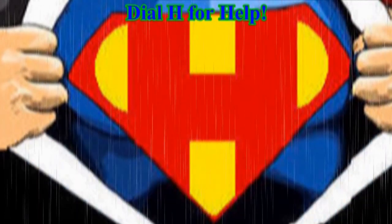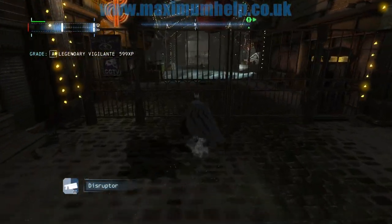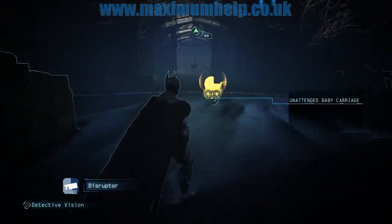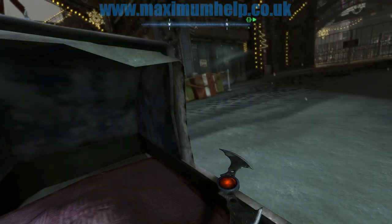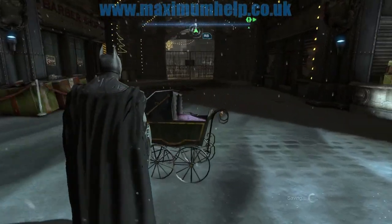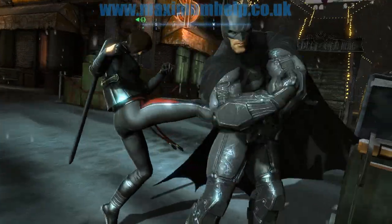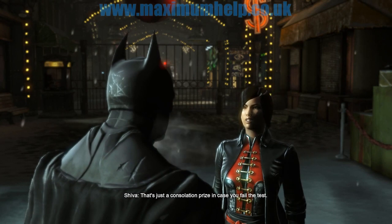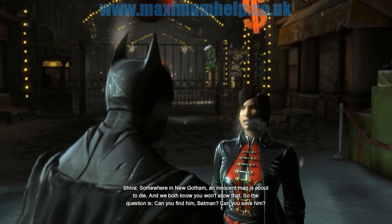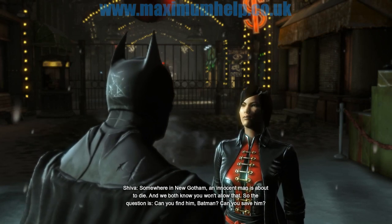Greetings everyone and welcome to the Lady Shiva side missions episode. We continue the story right where we left off at the end of episode 15 of this walkthrough. I call her Lady Shiva because that's how she was referred to in the comics. The remote batarang confirms there was no baby, but Batman still investigates — what if there was a bomb? Shiva is trying to collect the bounty, but that's just a consolation prize in case you fail the test. Somewhere in New Gotham an innocent man is about to die.